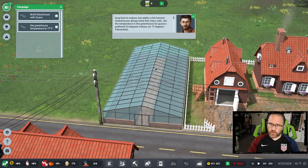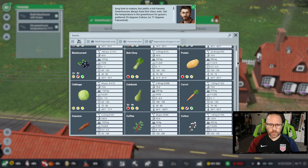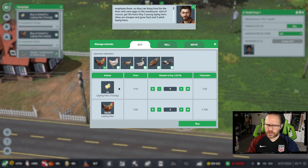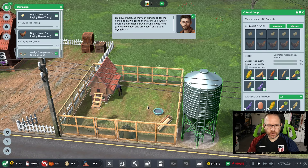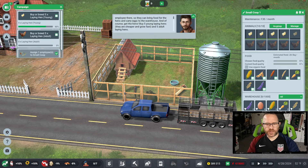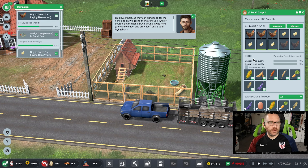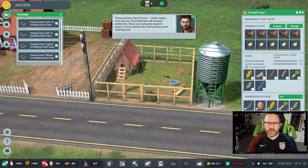Next up is our first greenhouse, which has a controlled environment with nice rich soils, well-maintained temperature control, and we're going to be setting this one to guava. We're going to start our chicken coop — there's a mix of young and older laying hens at different prices. Following the required pattern, here is our new chicken coop and new worker Henry Pierce that we've hired to assist. The animals have been delivered and they've all arrived, so we're getting into the next phase.